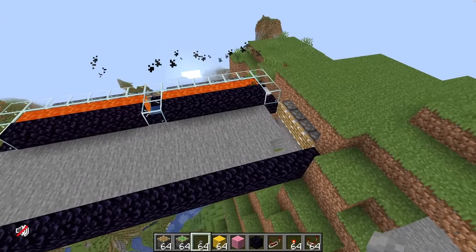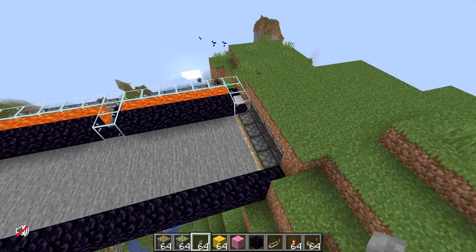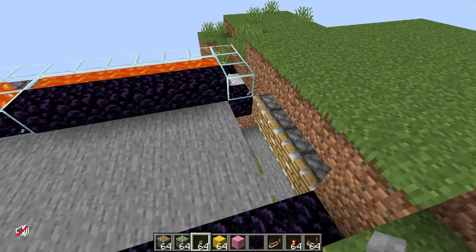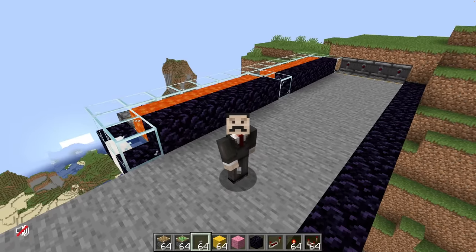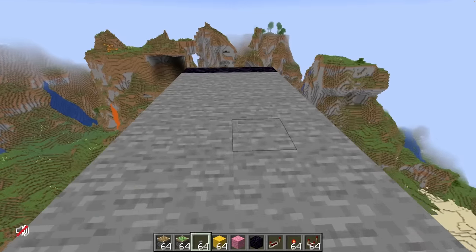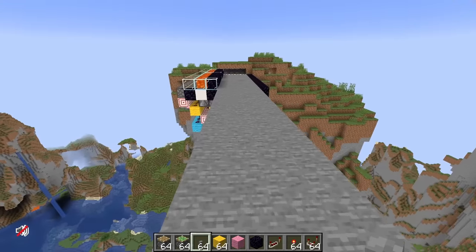My goodness, it even fills in the entire bridge. Look at this. I wonder what happens now — is it just going to go back and forth? Yeah, it's probably just going to go back and forth. So a slightly awkward ending sequence, but we can easily fix that. Now we need to do the decoration bits. As cool as this flat bridge is, I kind of want it to have some guard rails.